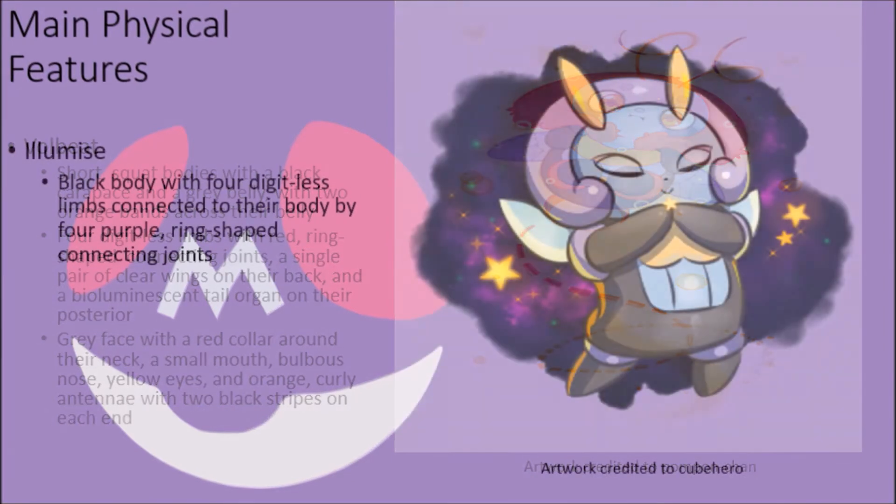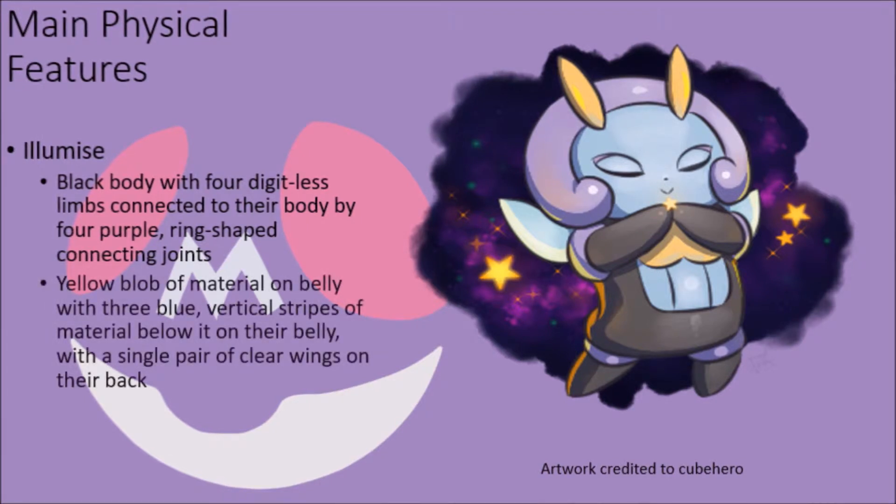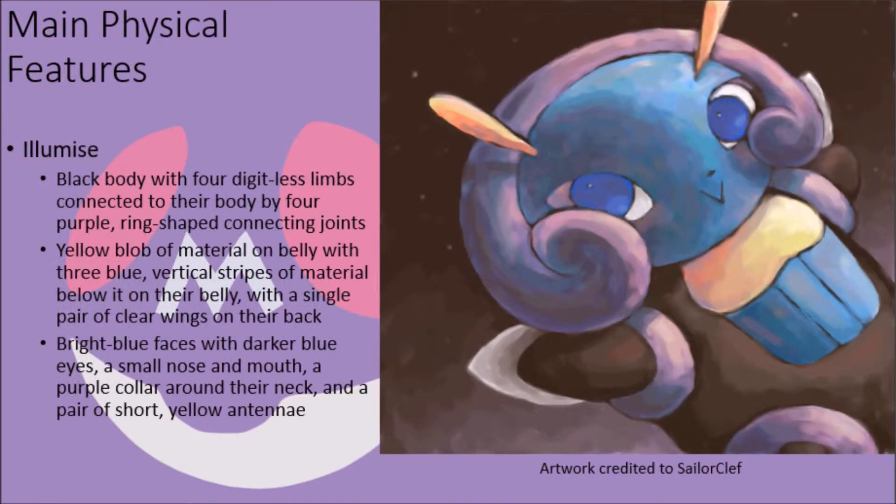Their counterpart Illumisee also possess a black body base with four limbs that are without digits, connected to their main body by a series of four purple ring-like joints. They do not have a tail like Volbeat, and their belly area is flat, with a yellow blob of color near the top like a frill, with three blue stripes of material oriented vertically towards the blob, and a pair of clear wings on their back. Their faces are a bright blue color, with darker blue eyes, a small mouth, a small almost invisible nose, and a collar of purple exoskeleton material around their head, additionally possessing a pair of short straight yellow antennae.